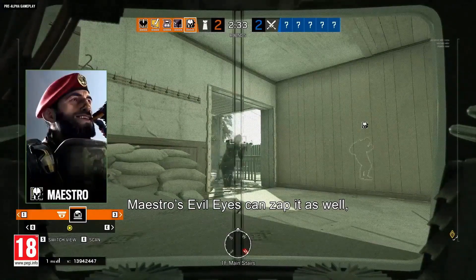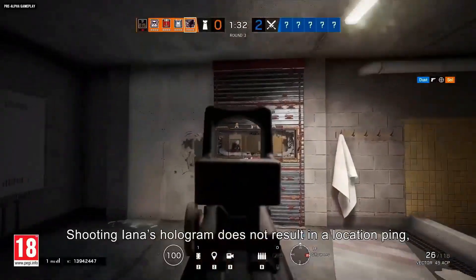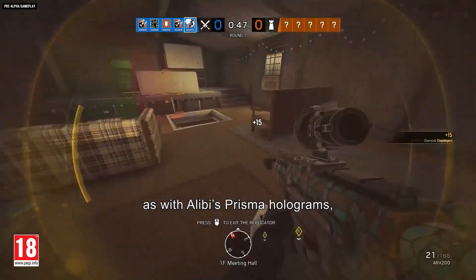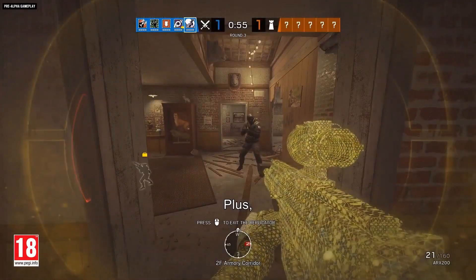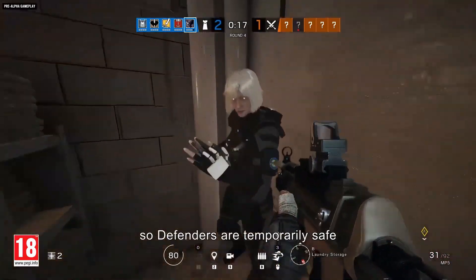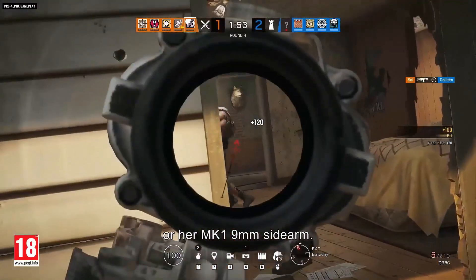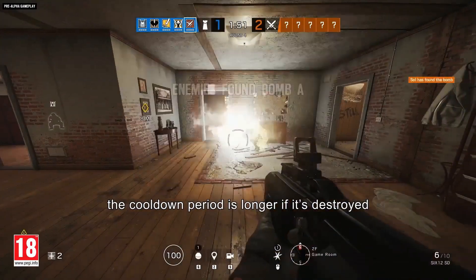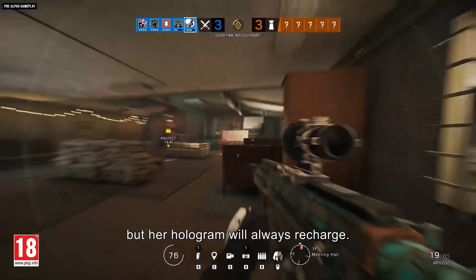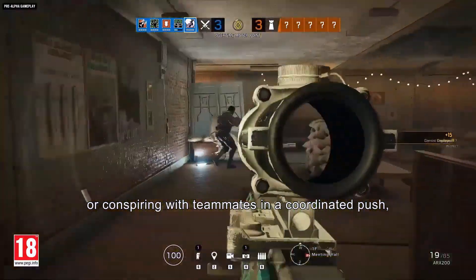Maestro's Evil Eyes can zap the hologram as well, and they can detect it's a hologram by the telltale lack of a warm body glow. Shooting Yana's hologram does not result in a location ping, as with Alibi's Prisma holograms, and it can't ping locations, scan enemies, or see Vigil when he's using his cloaking device. Plus, Yana can't move while her hologram is active. The cooldown period is longer if the hologram is destroyed than if she deactivates it, but it will always recharge — whether she's using it for solo misdirection or a coordinated team push, Yana's deceptions can have deadly consequences.